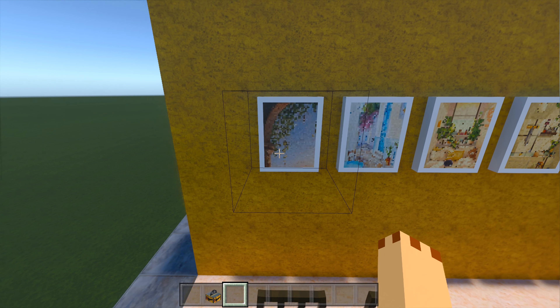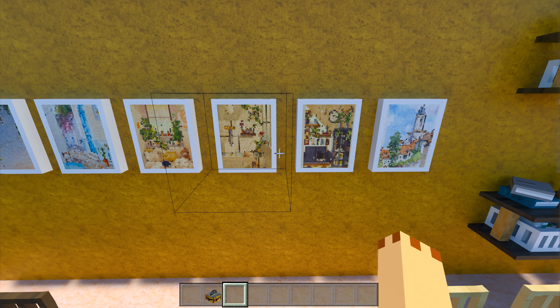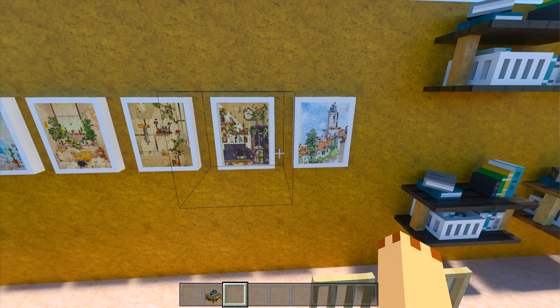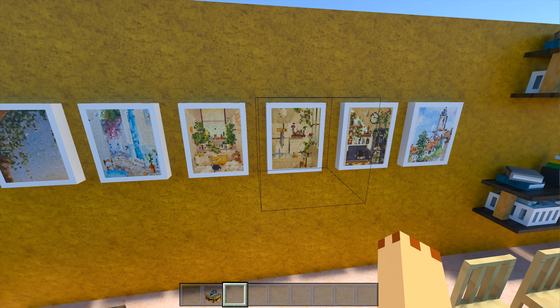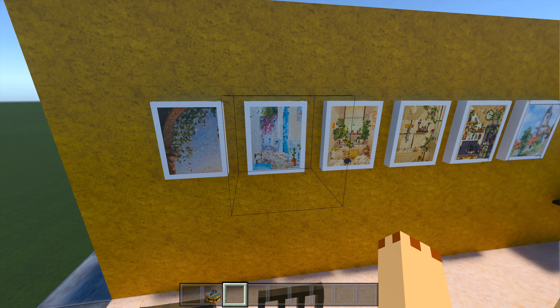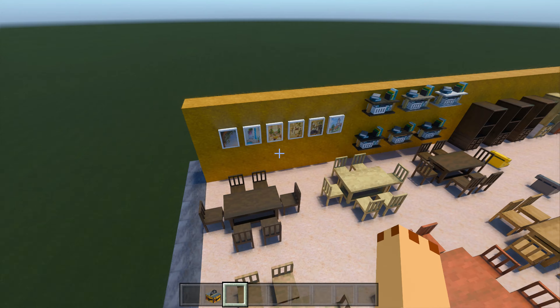We've got these paintings here — six different paintings. They just look like Minecraft and they're very good. I like this one, that's pretty nice. That's obviously inside the house, and that's outside as well. They look really nice — that one's like a Greek doorway with a table and chairs look. So nice paintings.